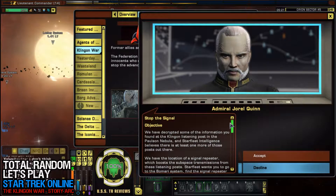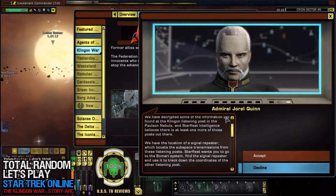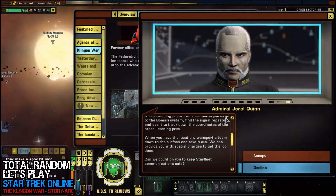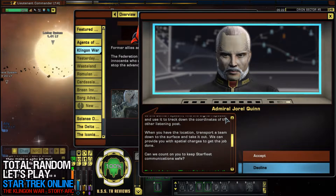We have decrypted some of the information you found at the Klingon listening post in the Paulson Nebula, and Starfleet Intelligence believes there is at least one more of these posts out there. We have the location of a signal repeater which boosts the subspace transmission from these listening posts. Starfleet wants you to go to the Bomari system, find the signal repeater, and use it to track down the coordinates of the other listening post. When you have the location, transport a team down to the surface and take it out. We can provide you with spatial charges to get the job done. Can we count on you to keep Starfleet communications safe?